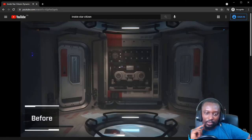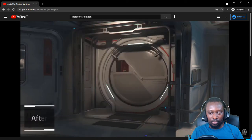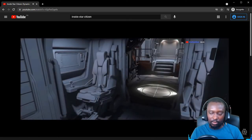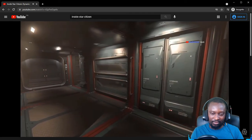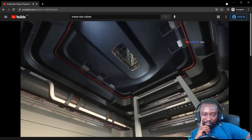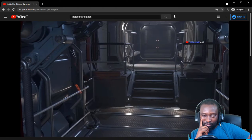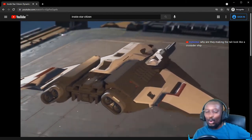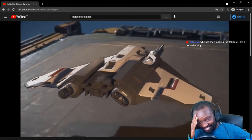Work has begun on revisions to the Aegis Retaliator, bringing it up to gold standard including changes to the internal metrics needed for successful NPC traversal, moving the docking collar, and adjusting the lift dimensions. Work also continues on the Aegis Redeemer grey box interior with looks at the remote turret bay, further changes to the habitation section, and development of the internal machinery that keeps this floating gunship in the air.